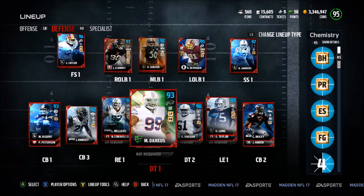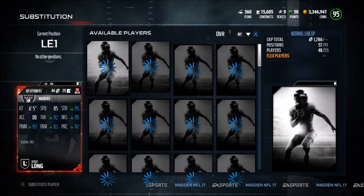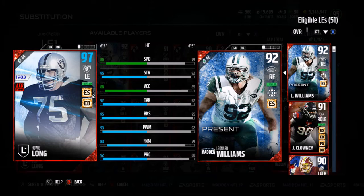At defensive tackle number one we have Marcel Dareus, who I only put in the game if they're running the ball a lot, because I usually come out in dime so my defensive ends and outside linebackers are pass rushing — so my defensive tackle really doesn't get in the game too much. At defensive tackle number two we have Rodney Hudson, who has line pusher chemistry — I only have him there to boost Dareus. At left end we have Howie Long, limited time, who we just bought today: 85 speed, 95 strength, 88 acceleration, 92 tackle, 95 block shed, 93 power move, 83 finesse move, and 92 play recognition.